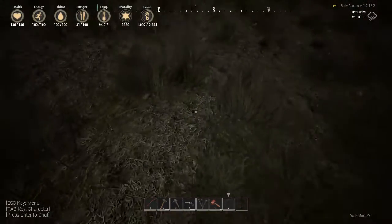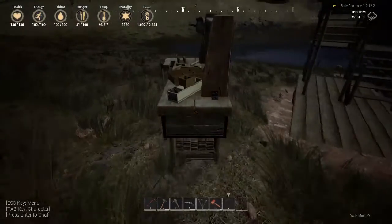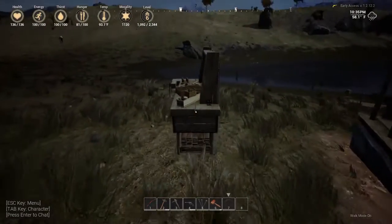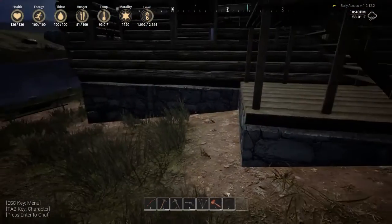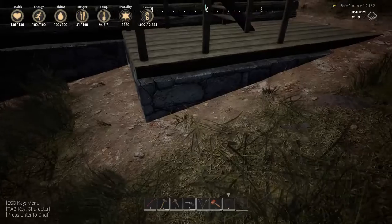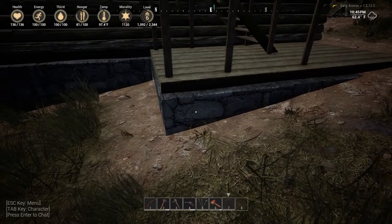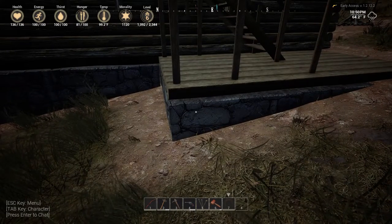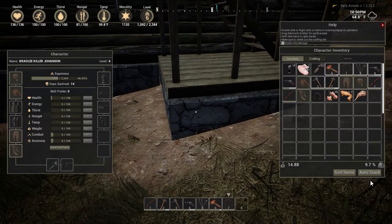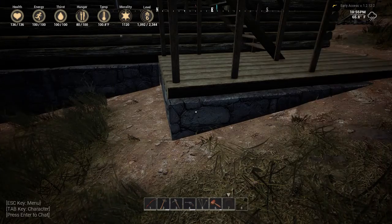We'll just put it over here then. I need some wood and stone. I don't have any wood — I need some wood, some stone. Let's go in here and check what I've got.